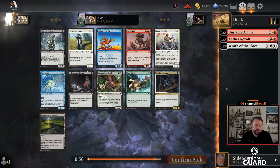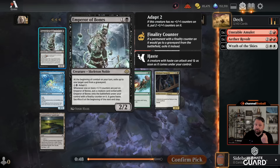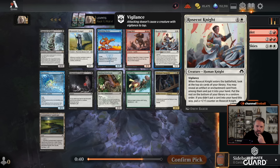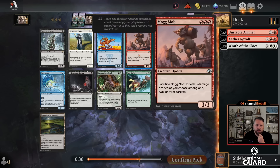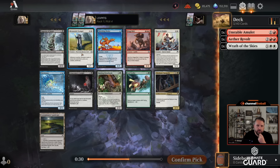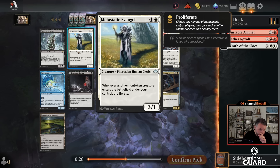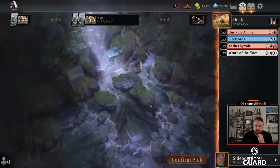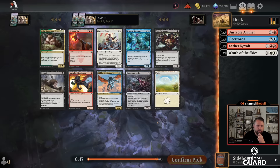Revolt is probably pretty easy to obtain with all the fetch lands, so the revolt part of Ether Revolt is not the biggest part — it's obviously the 'when you get energy deal that much damage' ability. I bet I could pick up a couple fetch lands. Emperor of Bones is a really good card — two mana 2/2, you can adapt it and corpse dance a creature, which is sick — but I'm not taking it. I'll take Electrozoa: flash, flying, gets two things. Metastatic Evangel is good but I think Electrozoa is still better for me. I don't mind going into just Izzet.